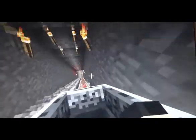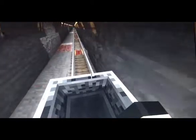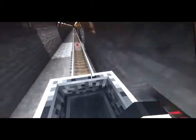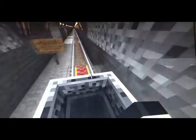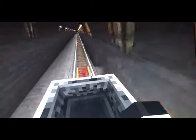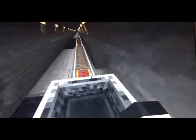Here we go. As you see, we've got a load of active rails here, but some I've deactivated because, as you see in those little alcoves, there's a redstone torch. In some sections I've taken the torch out of the alcove and then the cart will slow down.